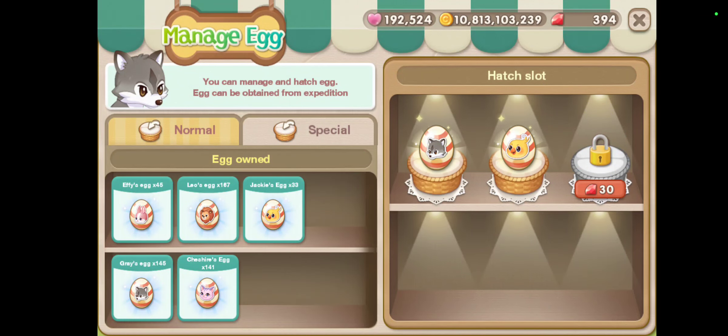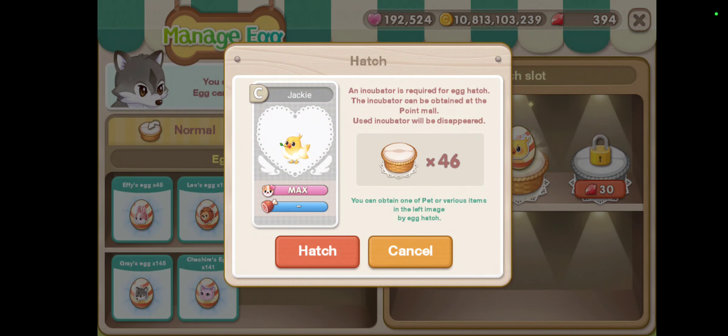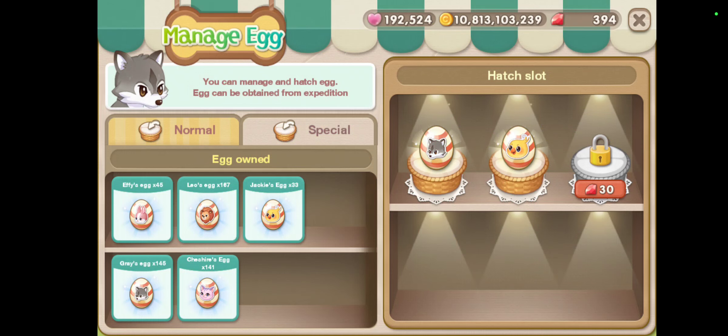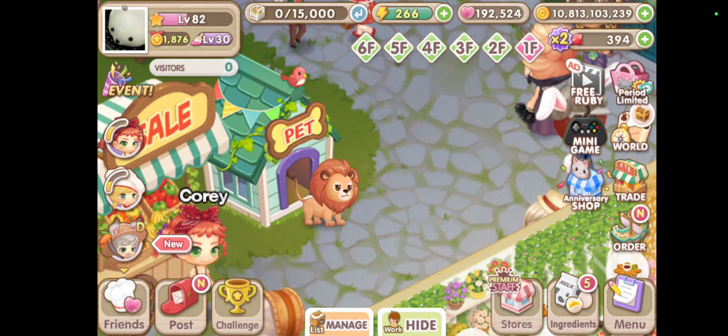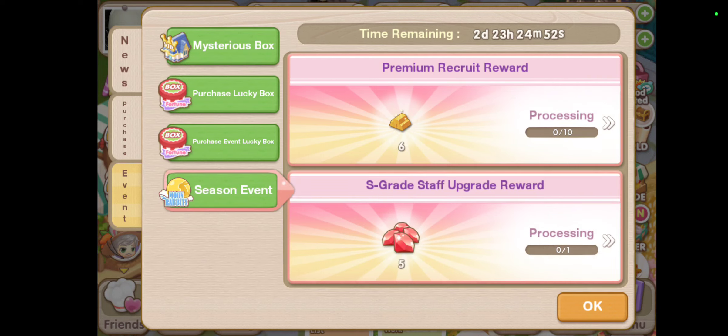I recommend that you hatch a pet when there is an event. When there is no event, I keep my incubator safe in storage and wait until there is an event. Right now the current event is the premium recruit and S-grade staff upgrade.